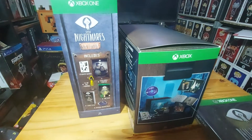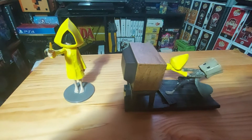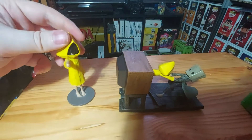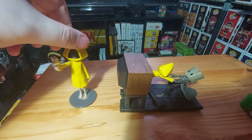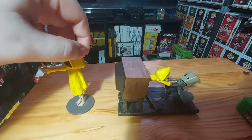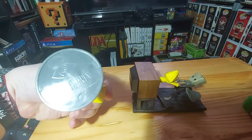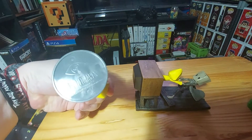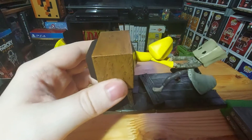So here we are — the original one just came with a figure of Six holding a lighter, kind of capturing the way she moves forward. Not really much in the way of detail, and literally just the very bleak symbol of Little Nightmares at the bottom.